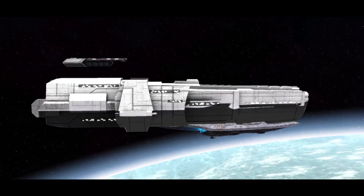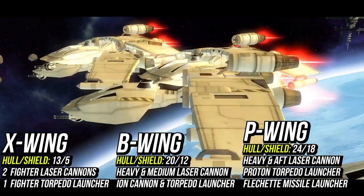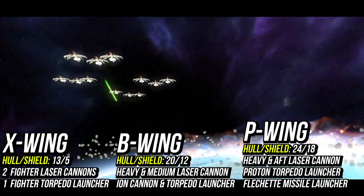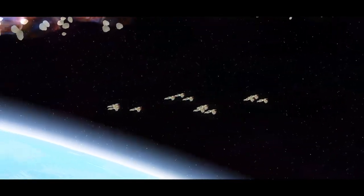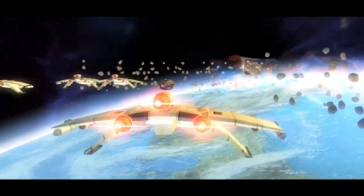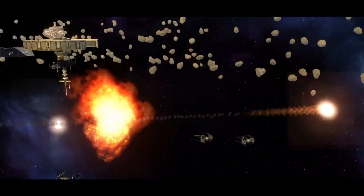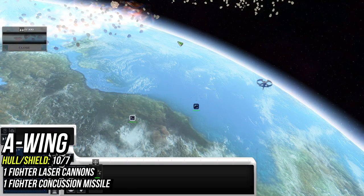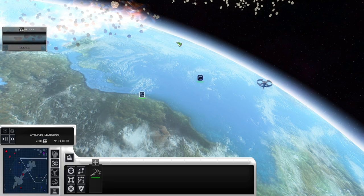First on the list is fighters. X-wings, B-wings, and K-wings are kings when it comes to skirmish when used correctly. All three types are incredibly durable, lasting an insanely long time thanks to their shields compared to fighters like the TIE fighter or TIE bomber. A-wings are not as effective but thanks to their speed can be vital for movement across the map.